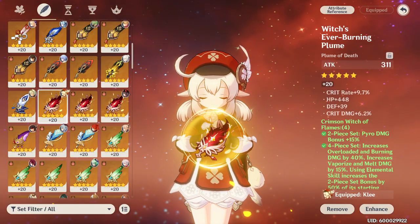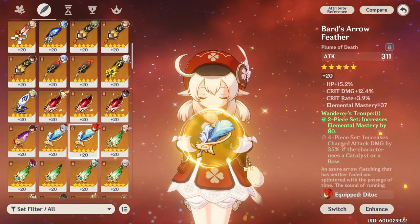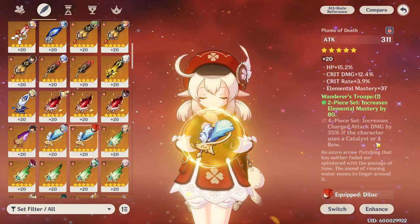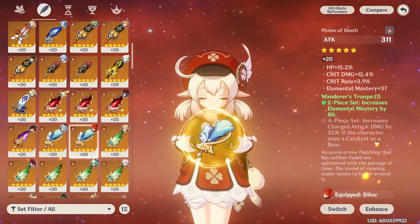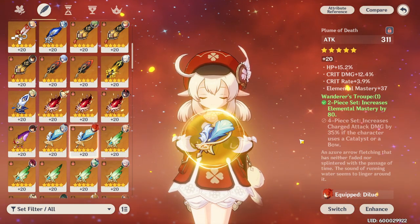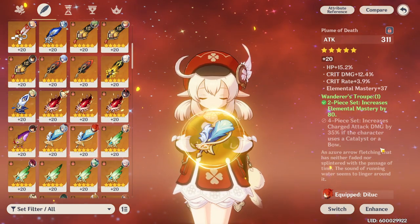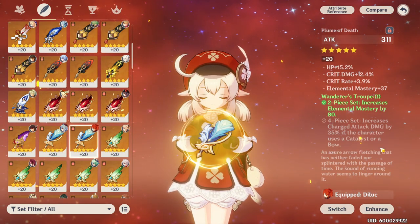However, it's not your only option. In the four-piece set category, the Wanderer's Troupe is notable because it increases your elemental mastery, which is good for reactions, and it also increases your charge attack damage by 35%. Although those charge attacks are a little slow and clunky, they do hit big — making them hit even bigger is certainly not a bad thing. If you want to lean into charge attacks, Wanderer's Troupe is a solid choice.